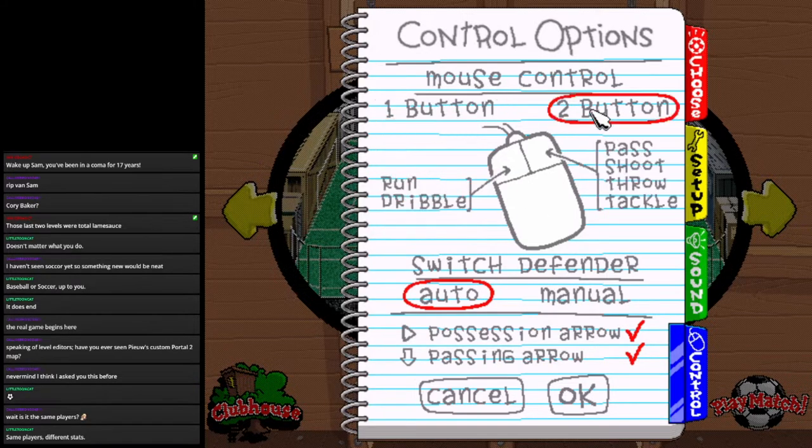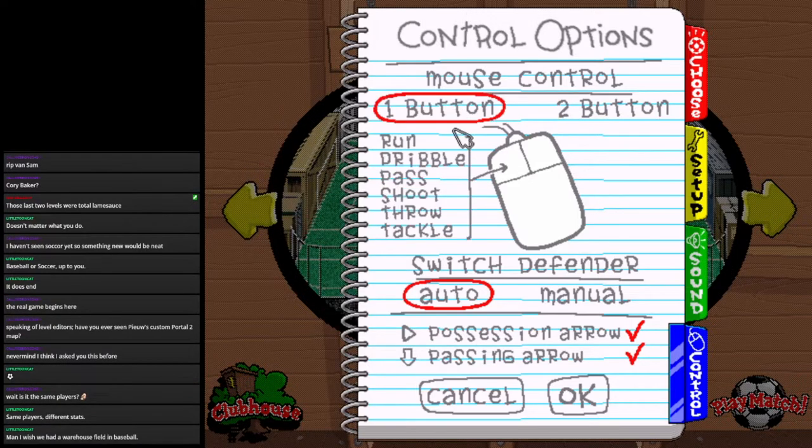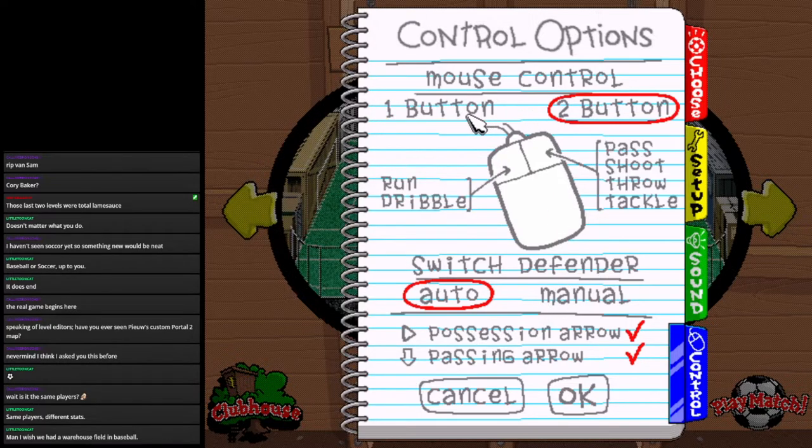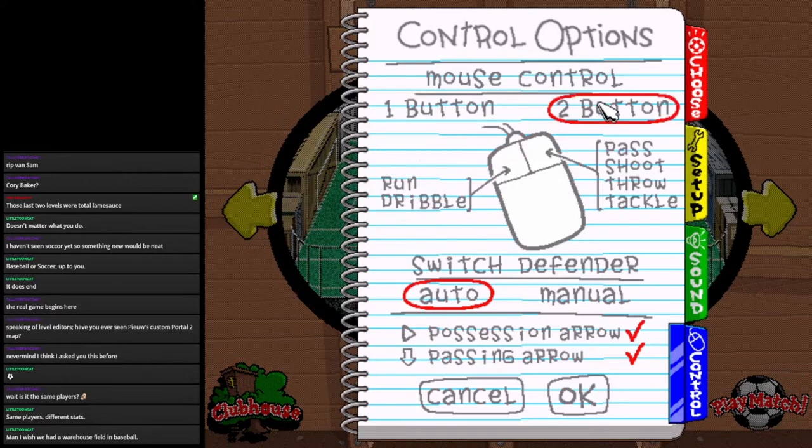Literally everything's mapped to one mouse button. Should I do one button or two button? I think I've only ever played one button, where you just click and it does absolutely everything. But two button might be more interesting. Two button sounds like it's way better. Switch, Defender, Manual, or Auto?